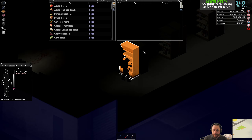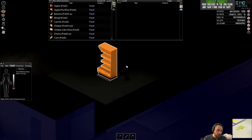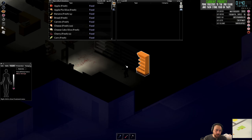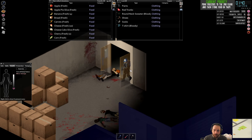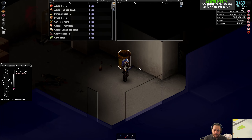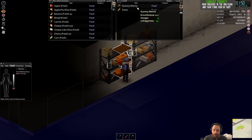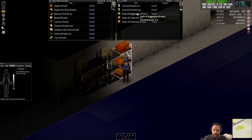Water is easier to manage — worst case scenario you can put a bucket outside and collect rainwater and just boil it, and you'll be fine. Whereas it's a little bit more effort to get farming started, and unless you have a farm already started, it's going to be challenging to feed yourself.